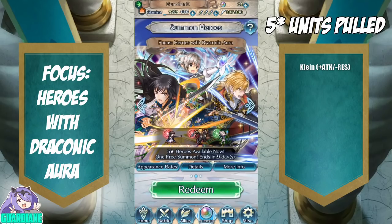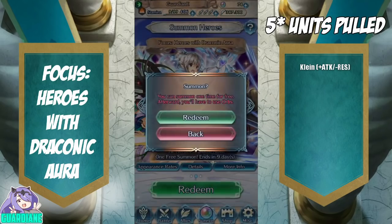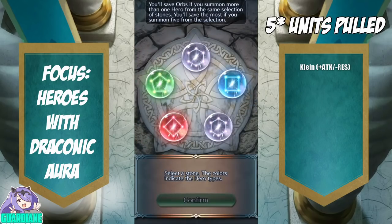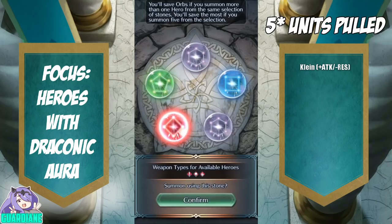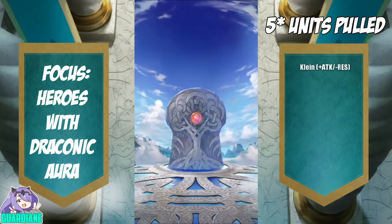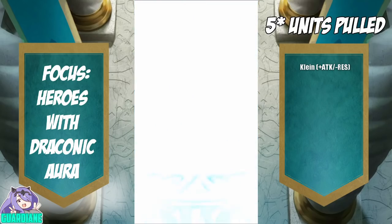I think I'll pull the first full circle of greens and reds, whatever's there — I'll spend the orbs for it. So let's just see what we get. We're going to get one green and one red — let's go ahead and grab the green first.